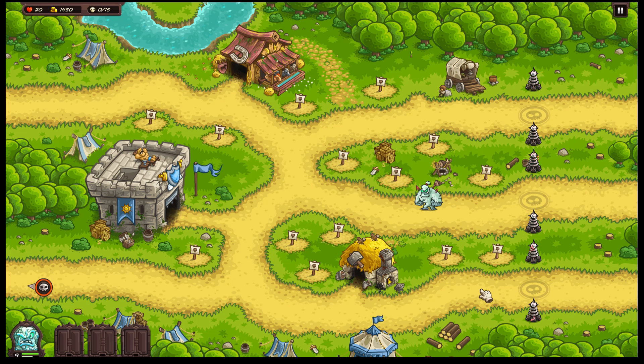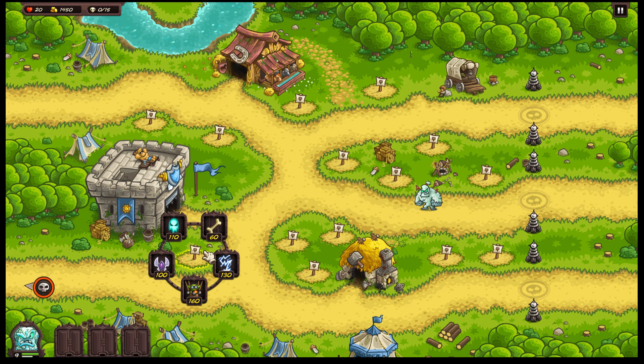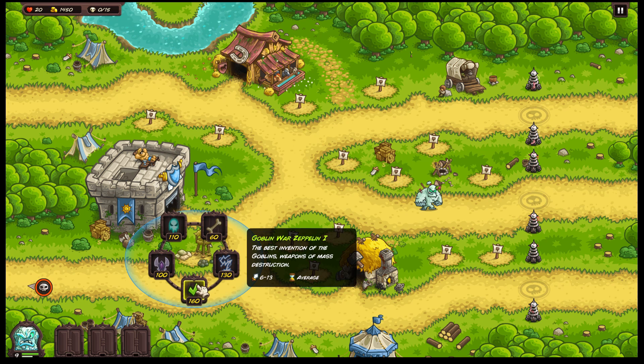First, let's count the spaces. So here we have 1, 2, 3, 4, 5, 6, 7, 8, 9, 10, 11, 13, 14. So we have 14 spaces. That means we have almost ping pops in each, only 2 of 1 — one tower will have only 2. I hope you understood what I wanted to say.